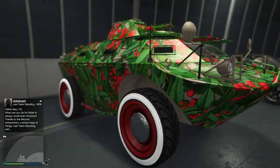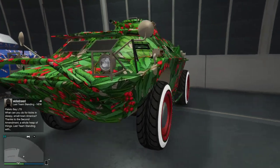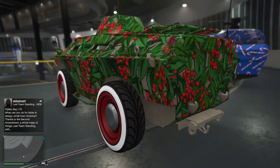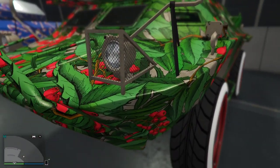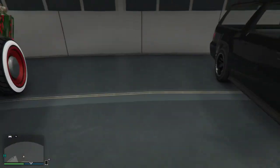Continuing with the Christmasy themes, we have the APC — the amphibian. It's another vehicle with so many different uses that I never really drive. But it's here and I'm happy it's here. It looks so green and red and Christmasy.